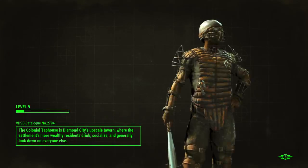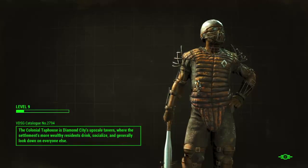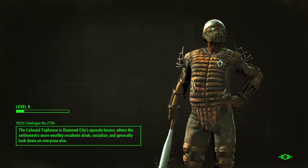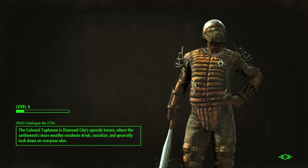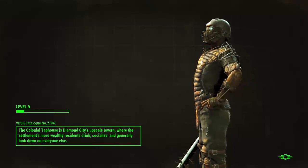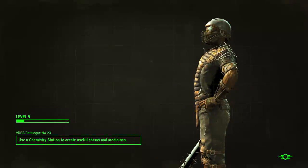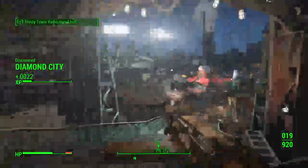The Colonial Taphouse is Diamond City's upscale tavern where the settlement's more wealthy residents socialize and generally look down on everyone else. God dang richies! How would he shove nails through a metal bat? God damn you fat yam!